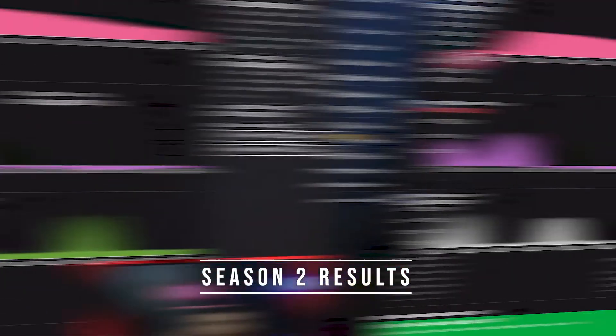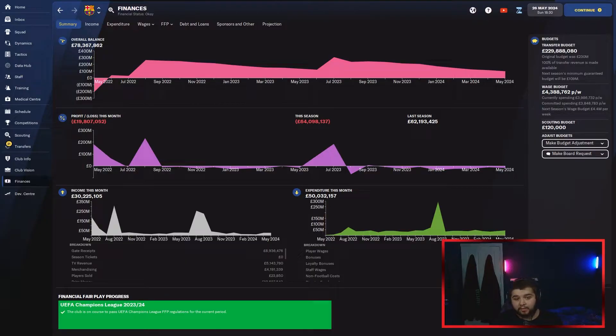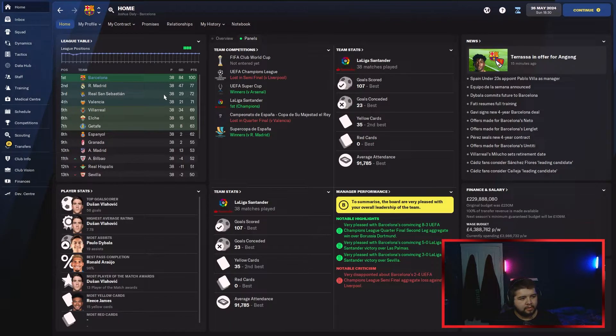We've been given £229 million — nearly £230 million — with a wage budget sitting at around £4.3 million. Season 2 results: 100 points, absolutely above everyone else this season. We win the Super Cup versus Arsenal before the season starts and win the league. Unfortunately we lose the Copa del Rey quarterfinals to Valencia and the Champions League semifinals to Liverpool. Best goal scorers at 107, fewest conceded at only 23.